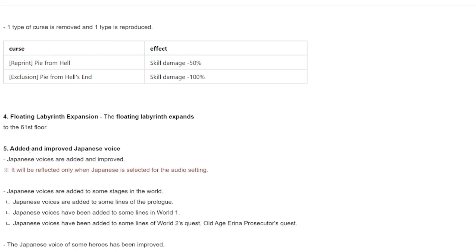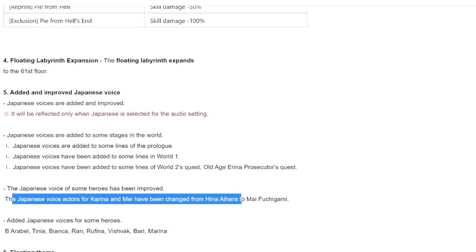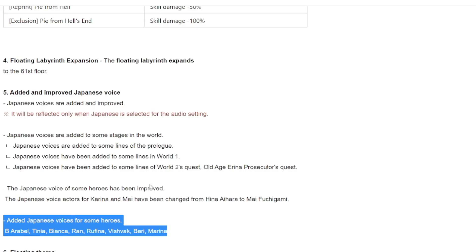Added and improved Japanese voice acting — a question many people ask is whether the JP server voice acting will come to the global server, and it looks like they are slowly porting it over. The Japanese voice actors for Karina and Me have been changed from Ina Ayahara to Mai Fuchigami. Japanese voice has also been added for Elbel, Tinia, Bianca, Lan, Lupina, Vishuvak, Bari, and Marina, and we can look forward to more JP voices being ported to the global server.